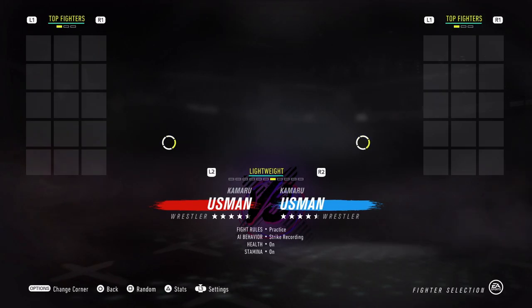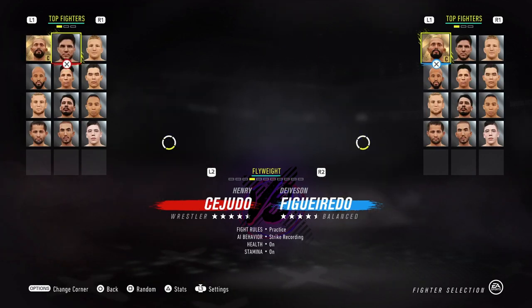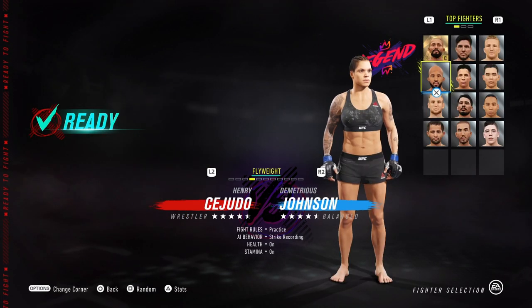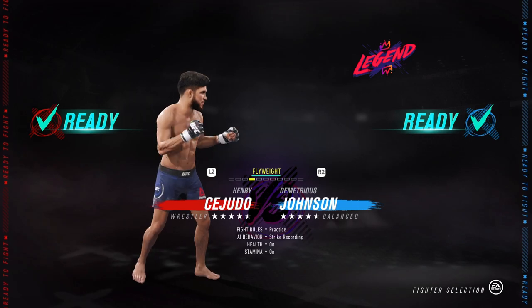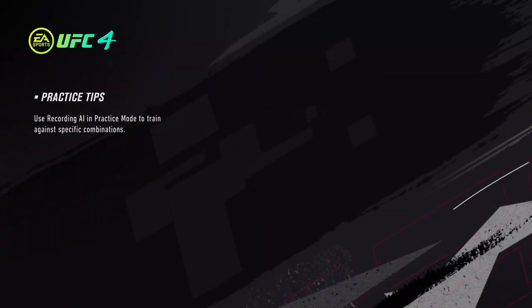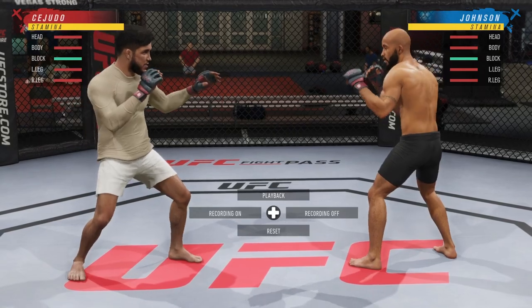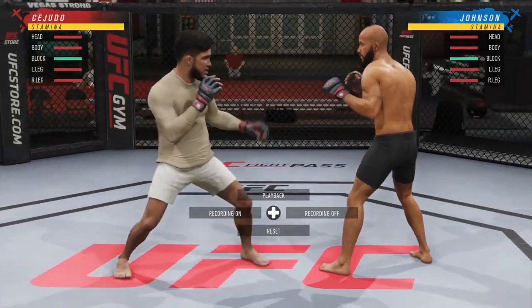Welcome back everyone, it's REL17 and this is going to be part two for takedown offense in UFC 4, primarily focused on the clinch. I'm going to be working from the main clinch positions in open space, which is going to be single collar, dominant single collar, dominant over-under with the body lock, tie clinch, and getting the back clinch from open space.